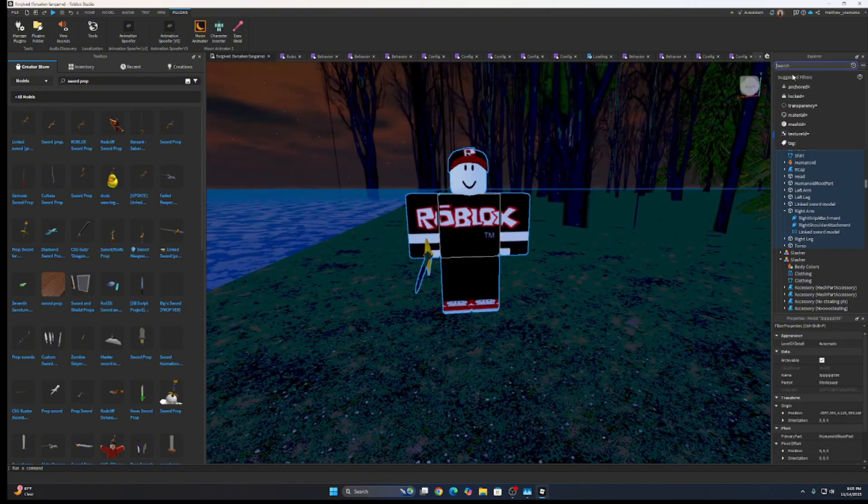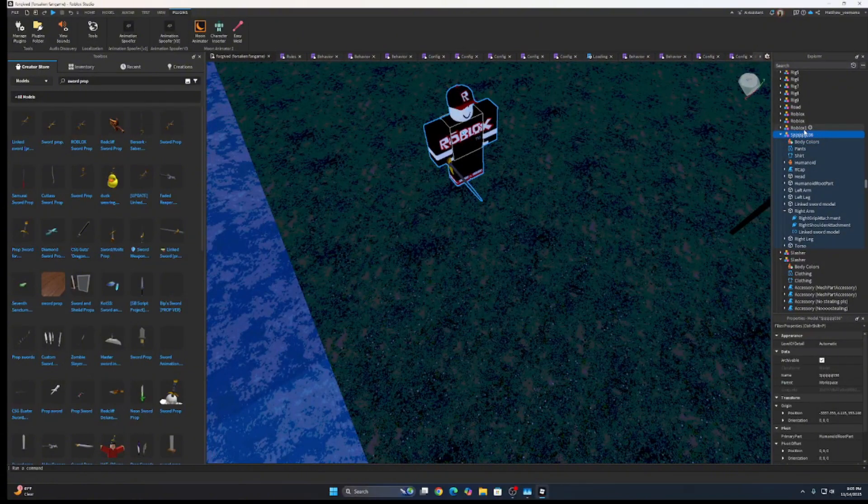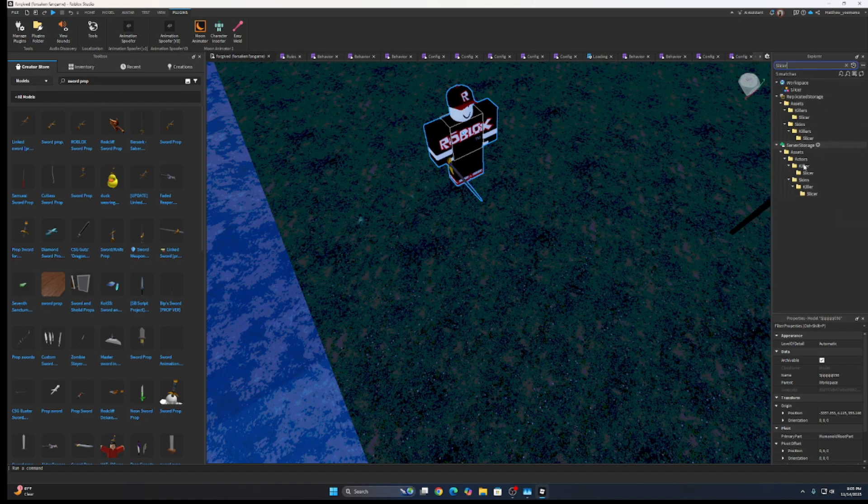Alright, let's get to the actual killer part. For my example, I'm going to use the slicer, because I'm not feeling like re-scripting. But first, let's make the slicer. I'm going to just copy and paste, because I am too lazy to do stuff. I'm going to explain what each does.